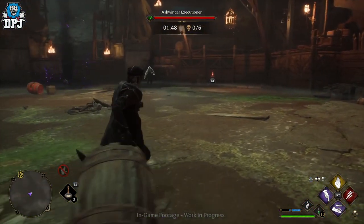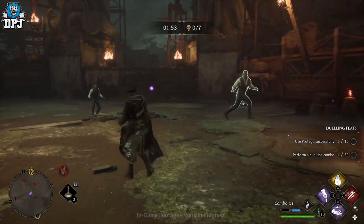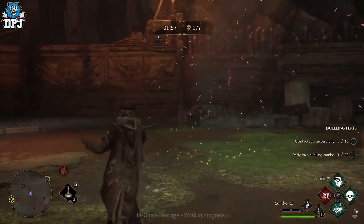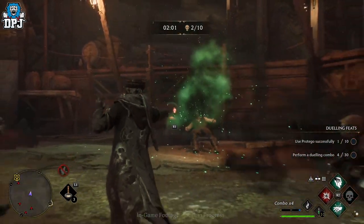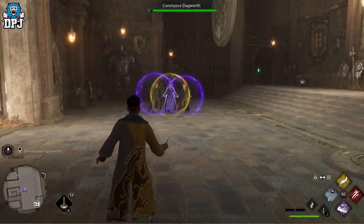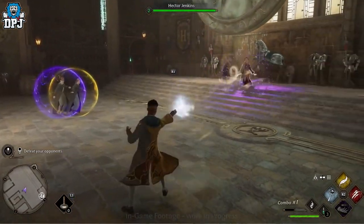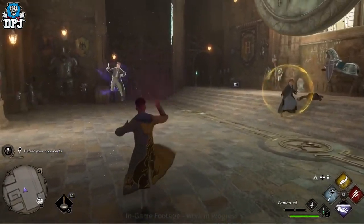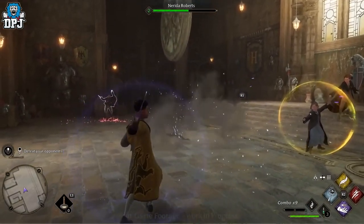Once the ancient magic bar is full, a trigger prompt appears above the enemy's head — L1, R1, or the triggers on Xbox. Pressing those activates a devastating attack on the enemy you're locked onto. You may also notice coloured orbs around yourself and enemies — this is because spells in this game are categorised by colour. You have control spells, force spells, damage spells, and more.